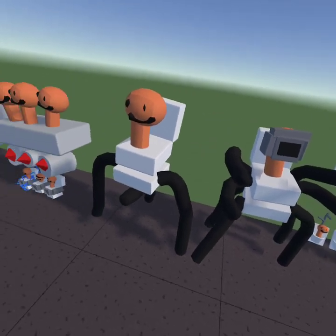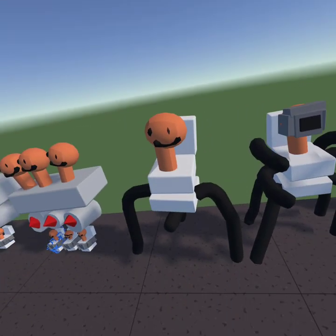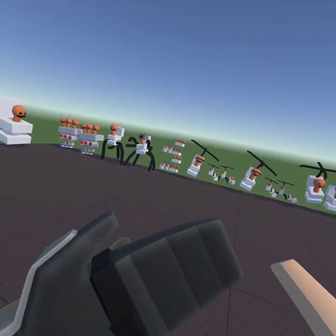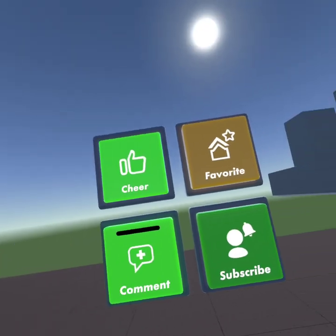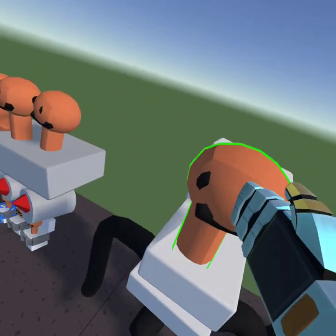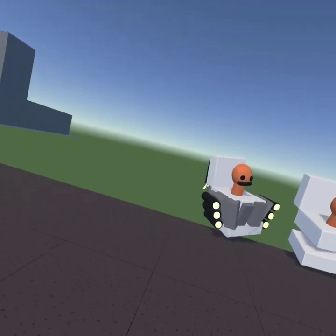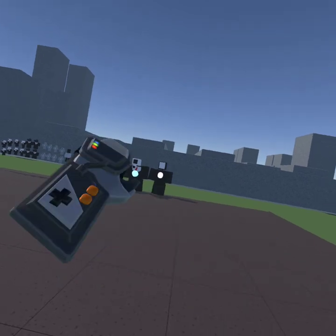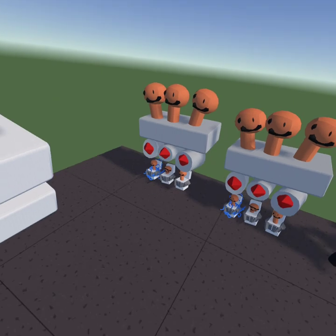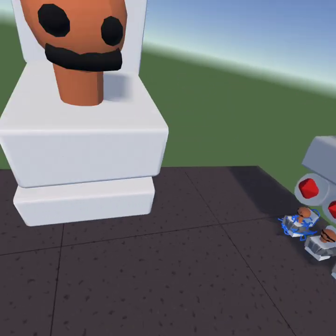The arms aren't posable yet, but I could do that eventually if enough people play this game and ask for it. Remember to like, favorite, and subscribe. If you play this game, cheer and favorite it. Then we got the normal strider Skibidi toilet — only got one of these since I have no strider camera attachment or anything like that.